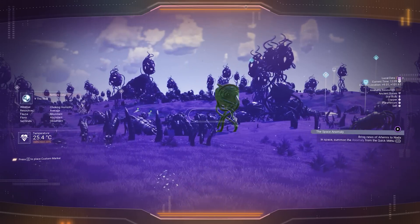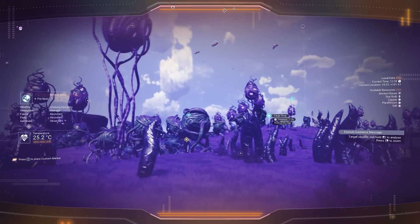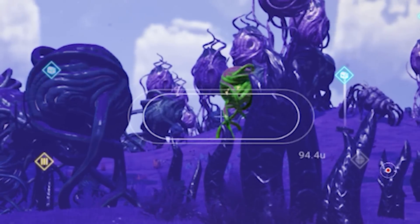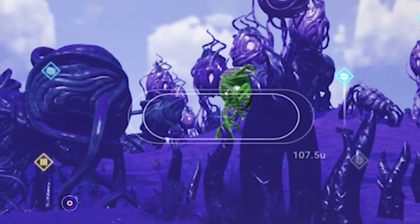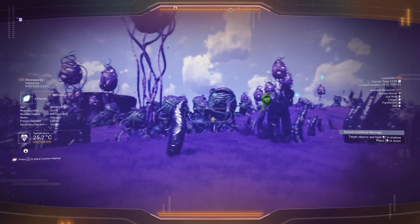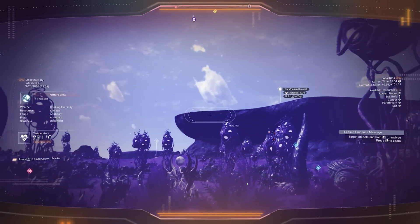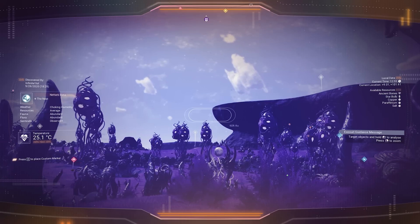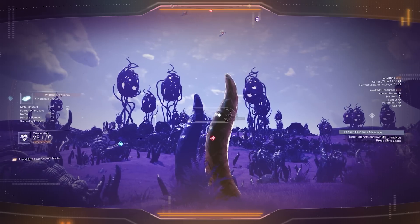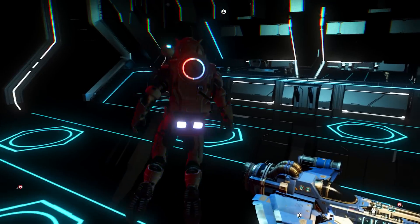Moving on, they also made changes to the analysis visor. Distant markers are now shown slightly faded out compared to ones closer to you. Here's a comparison I made earlier with two similar types of icons — one was about 100 units away while the other was about 200 plus — and you can see the one at 200 plus appears slightly more faded. The further away it is, the more faded it will be. Basically this was an attempt to fix some of the clutter on your screen, as we now have quite a ton of objectives at any given point on any planet, which can become a bit overwhelming.